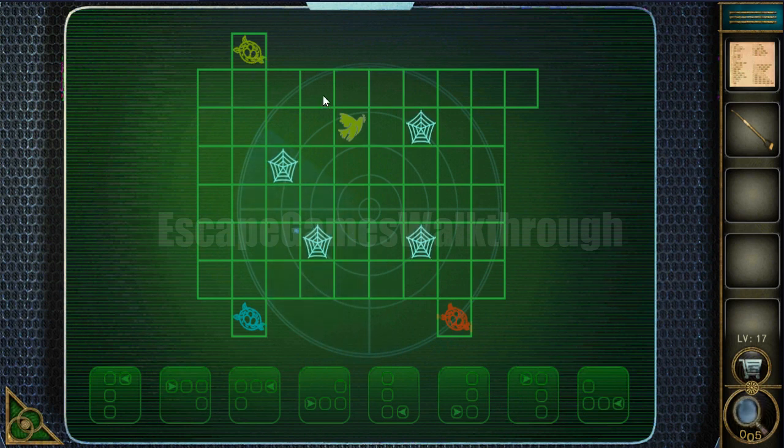We need to get this point or this one to reach the place. We have reached the first turtle. Now it's a blue bird, so let's move in the proper direction.